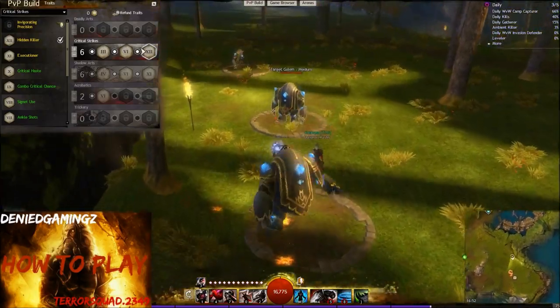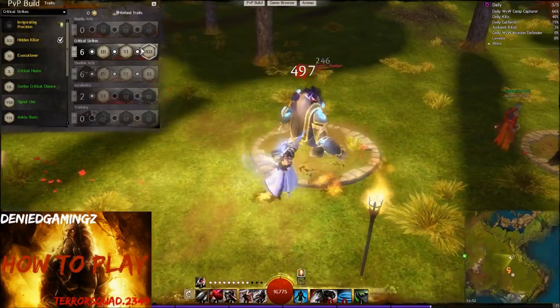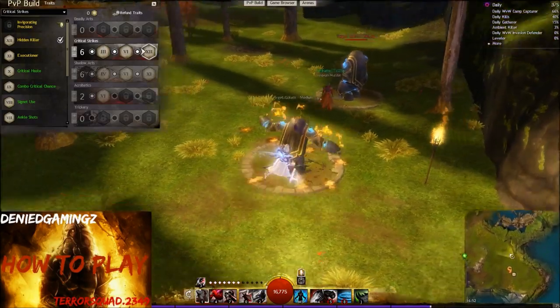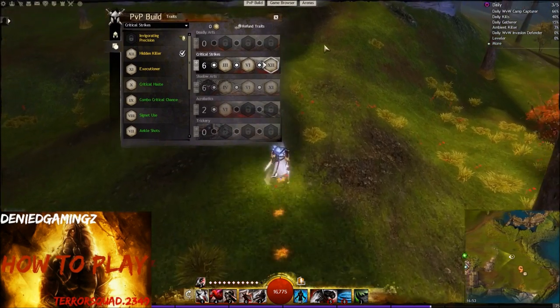We're going to exploit both the Backstab and the Hidden Killer trait. What we're going to do is stealth up, get behind the enemy's back, and it's 100% crit from your Backstab. If you gain stealth again and hit from behind — 4,500 damage as you can see. It's a must to gain stealth and get behind the enemy's back. You can quickly finish off someone, especially other thieves as well.